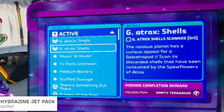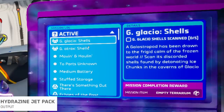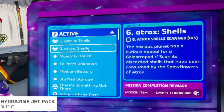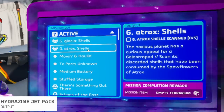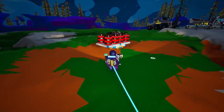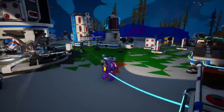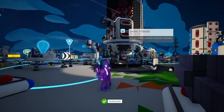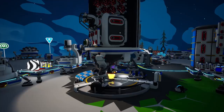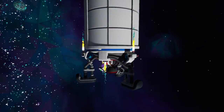Now we need Aatrox and Glacioshells. Is this going to be the rarest one? I feel like they are. Fridge is calm of the frozen world. Scan discarded shells found by detonating ice chunks in the caverns of Glacios. I like detonating things. And this one scans discarded shells consumed by the spew flowers of Aatrox. So if we need to detonate things, does that mean I get to take the explosives? We almost left without Intern — there we go. Nine launches remain — let's launch to another planet. Which one should we do first, Glacios or Aatrox? I'm really excited about using explosives, so I guess we go to Glacios.